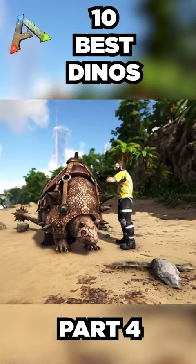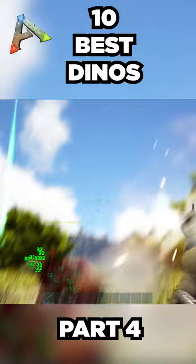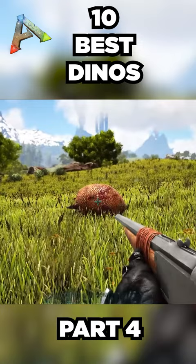In the same vein of spiky-tailed creatures is the Doedicurus, which is the next creature on the list. The Doedicurus is a relatively easy knockout tame for exactly the same reasons as the Anky. The difference is, if they take too much damage, they'll curl up into a ball and take significantly less damage — so little damage, in fact, that you probably won't be able to knock them out. So you have to be efficient with your shots and make sure you're trying to tame a full health Doedicurus.